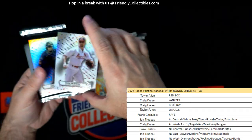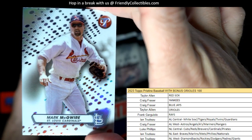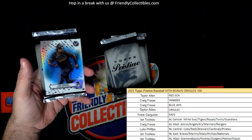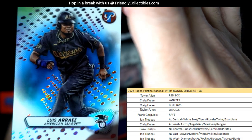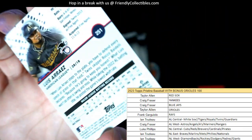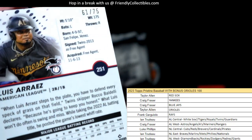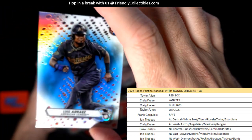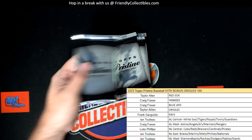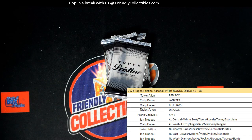We have Mark McGwire Cardinals and a blue Luis Aras, Minnesota Twins, 61 of 75 — and that one is NT, coming out to NT. All right, now we get to open some packs, get to open some packs up.